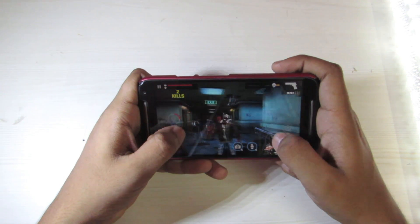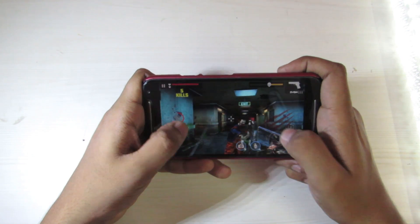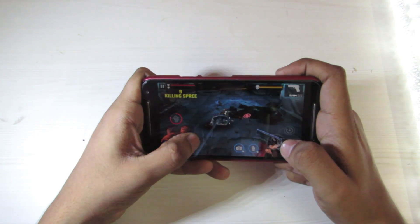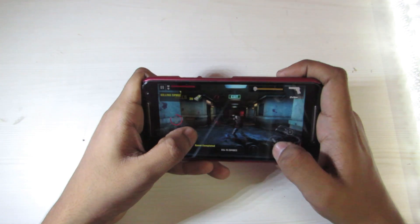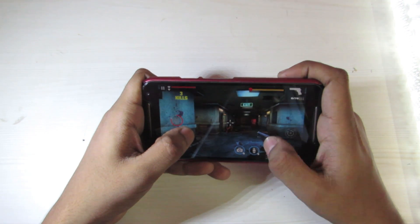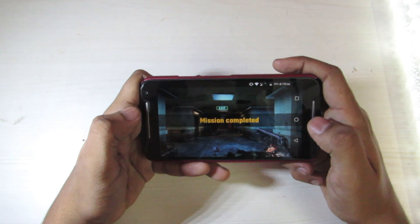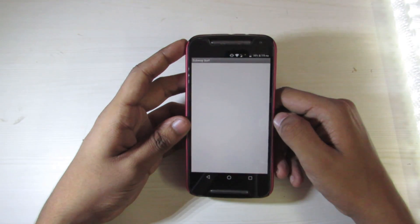I can notice some stuttering and frame drops in performance. Let's check if Riptide GP is still in memory — no, it's not. RAM management is clearly an issue.